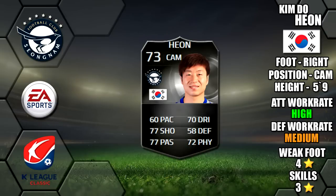Alright lads, so today we're going to be reviewing Silver Informed. Kim Do Hyun plays for Seon Nam in the K League. He's 5 foot 9 tall, right footed, with a high medium work rate, a 4 star weak foot and 3 star skills.